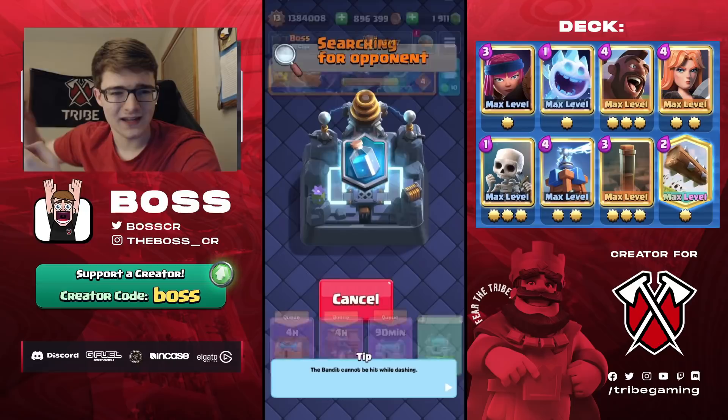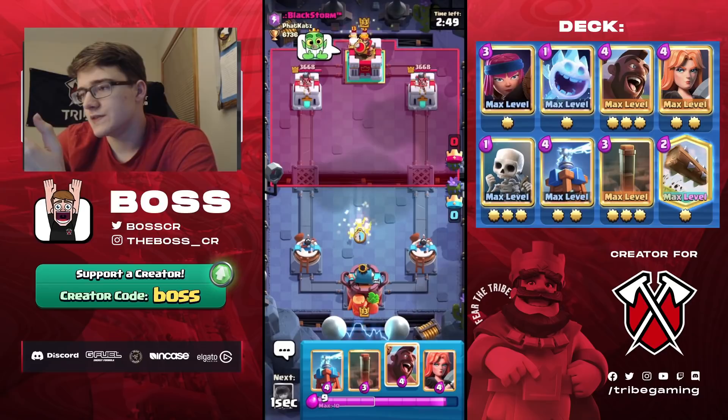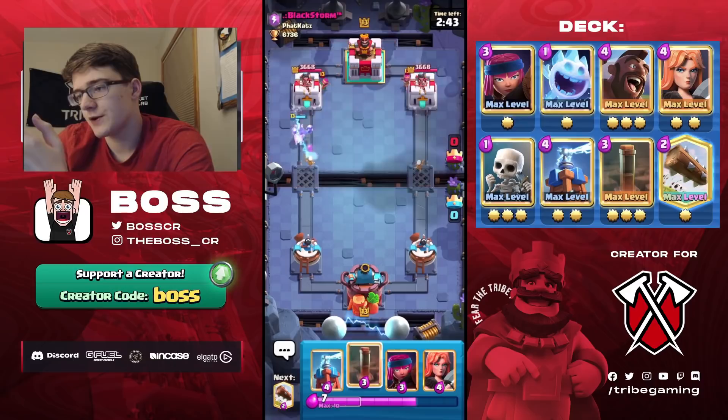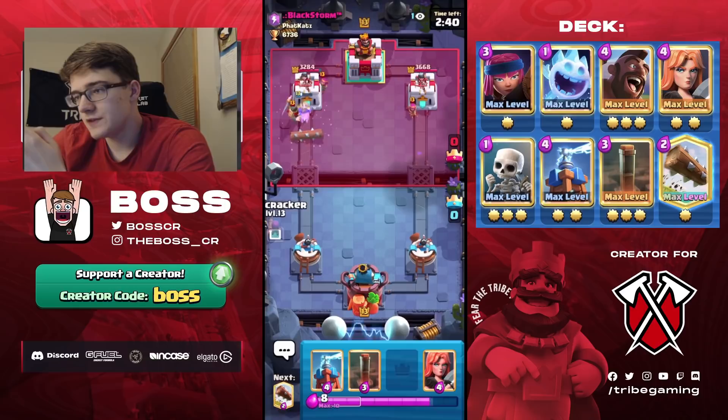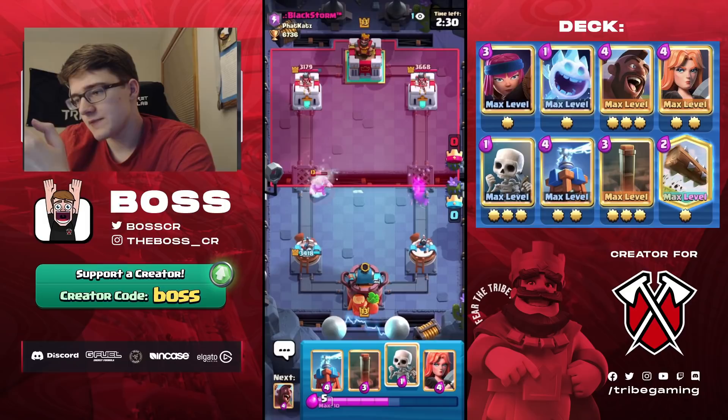In our second game against Black Storm, we have our Hog in cycle. You don't usually want to immediately go for a Hog, but since he split Archers we can go for it with Skeletons supporting. He goes for an Electro Spirit and a Knight, so if he's using Ebarbs this is a great matchup because Earthquake is so good against Ebarbs. We'll go Ice Spirit to distract both the Archer and the Knight simultaneously.